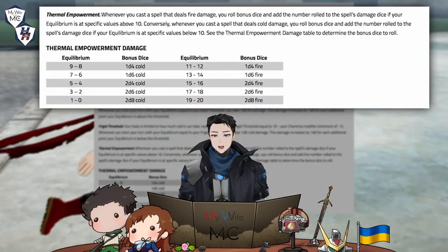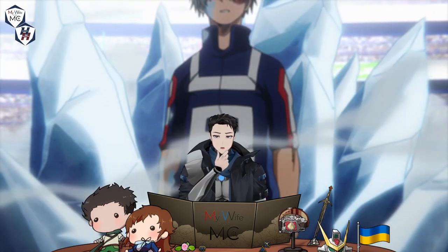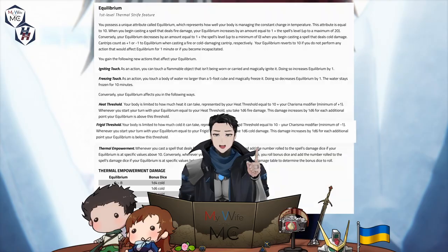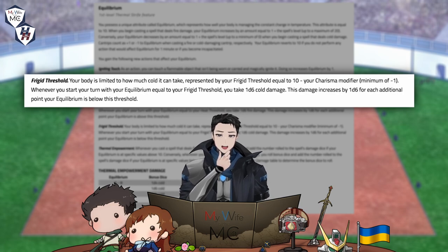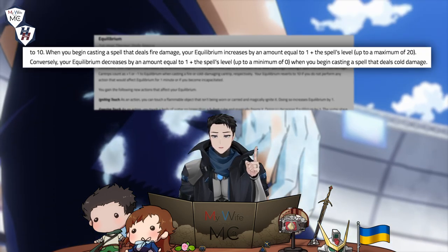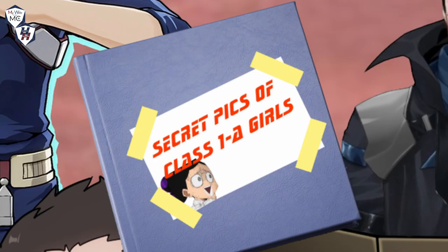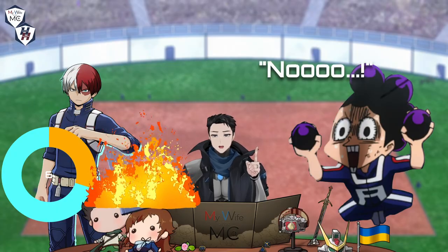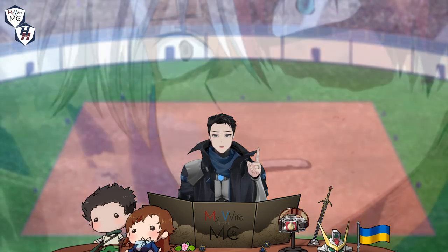This is where Thermal Empowerment comes in, where your current Equilibrium adds bonus dice to your spell's damage. Notice how Shoto's right side is building up a lot of ice — that's because his Equilibrium has reached his frigid threshold of 5, and he's beginning to take 1d6 cold damage at the start of each of his turns. If you've been paying attention, you know that Shoto can get out of this frigid threshold by increasing his Equilibrium.